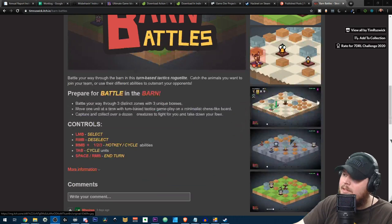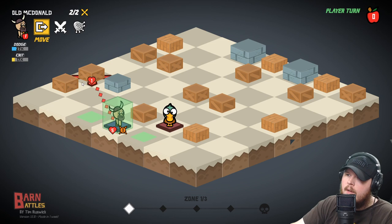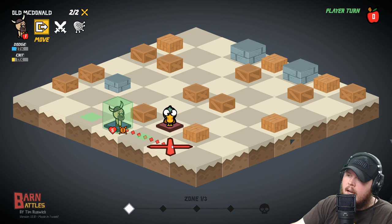There's a series of different units and stuff. The way the game works, you've got a chessboard, and you have one unit and they have one unit and you can move. Every unit has its own move patterns, and then each unit has two actions per turn.